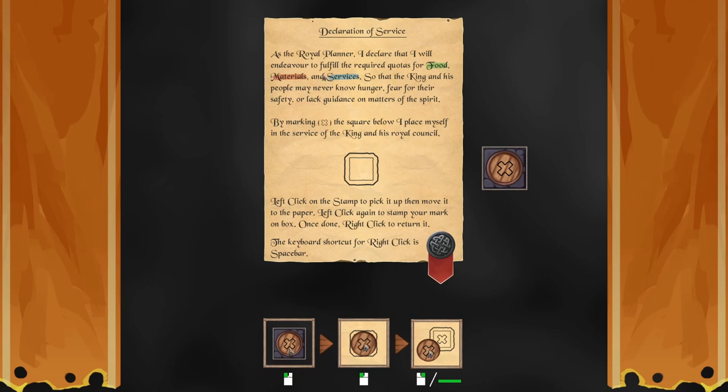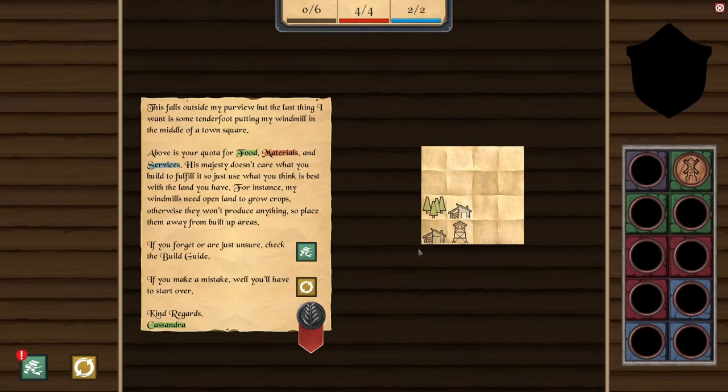As a royal planner, I declare that I will endeavor to fulfill the required quotas for food, materials, and services. I place myself in the service of a king and his royal council. We got a little stamp interaction — it's kind of fun. We're using that mechanic to kind of stamp the map. I really like that kind of physical component; it's got a real sense of tactile feedback.